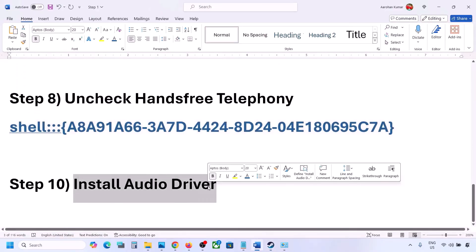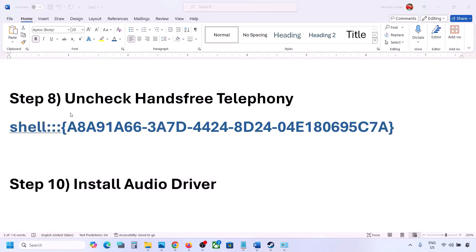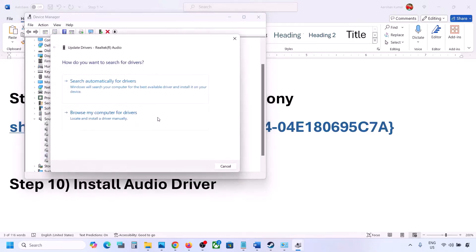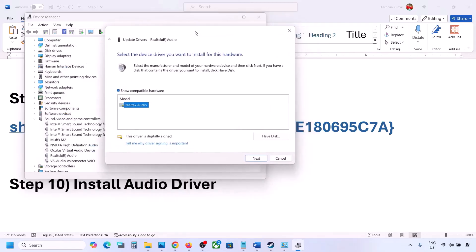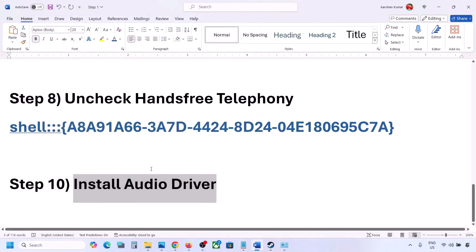The next step is to install or update the audio driver. In Device Manager, expand Sound, Video and Game Controllers, select your audio device, right-click and click Update Driver. Then click Browse my computer for drivers, then Let me pick from available drivers on my computer. Select your audio device, click Next, install it, and restart your computer.